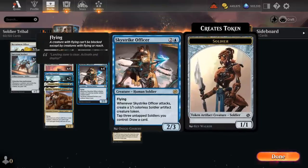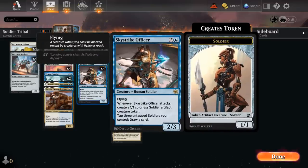Another great addition is the Sky Strike Officer, a three-mana 2/3 human soldier with flying. Whenever the Officer attacks, create a 1/1 colorless soldier artifact creature token, and we can also tap three untapped soldiers we control at any time — the soldiers can even have summoning sickness for this ability — to draw a card. Ideally we play Sky Strike Officer with two other soldiers already in play, so even if the opponent removes it, we can still draw a card. If the opponent doesn't answer it, it can quickly take over the game making an army of tokens and drawing extra cards.